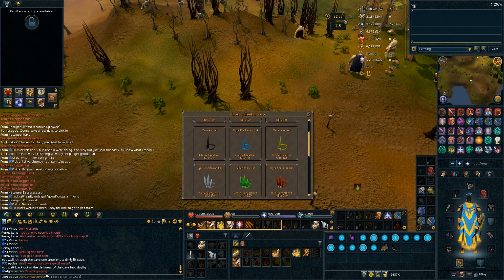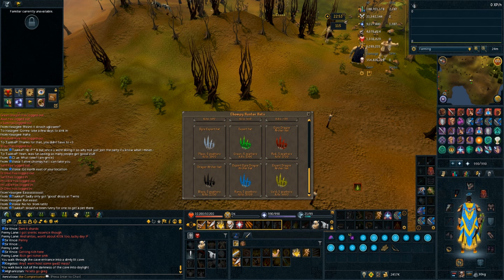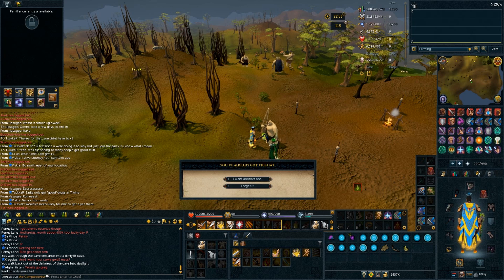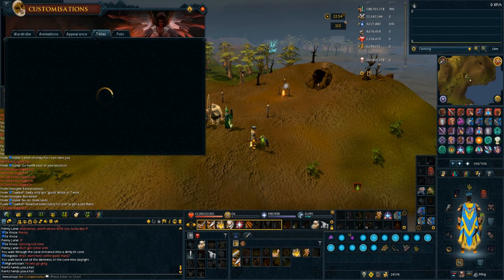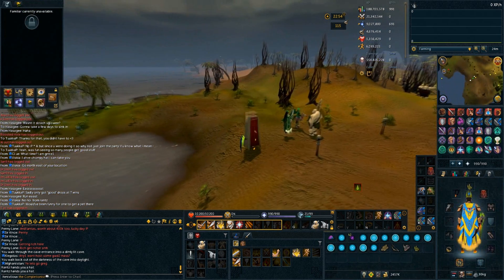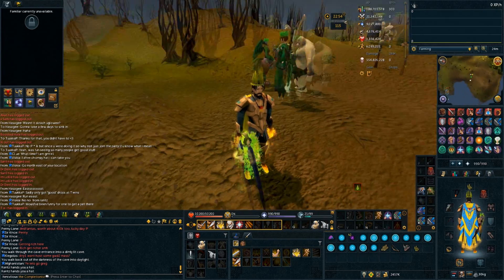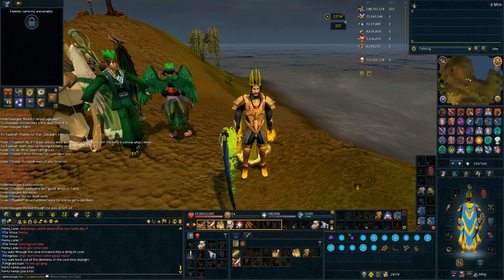You also get a 30k ranged XP bonus after you get 4k kills and talk to Rantz, which is quite nice. You also get some XP from killing the chompies - it's very negligible though, so you might not want to rely on it for your ranged or magic training. If you have anything to add, any questions, suggestions, or a better method, feel free to post in the comment section below. One last tip: make sure this isn't your last trim requirement forcing yourself to do this for 20 straight hours, because you will live to regret it - it's been a mental scar for me. Good luck in your trim journey!